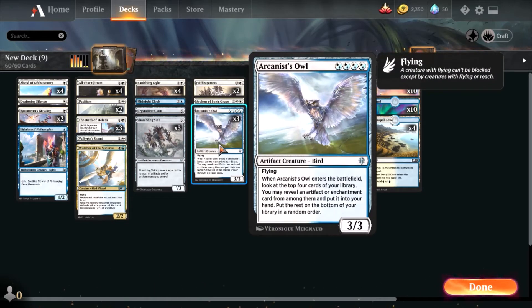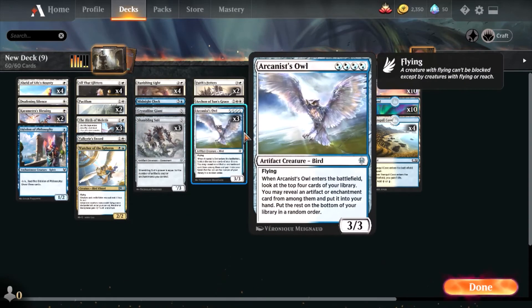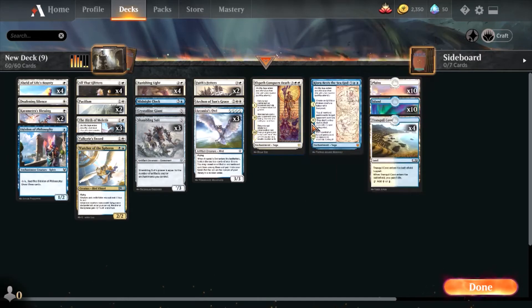Arcanist Owl is a great artifact creature — at the beginning of your turn it lets you look at the top cards and draw an enchantment or artifact card, so it's great for finding All That Glitters. It also has flying. Then there's Elspeth Conquers Death, which lets you resurrect something from your graveyard with a +1/+1 counter on it, and you can destroy a creature the opponent controls with a mana value of three or greater. It also costs two more to cast until the next turn for the opponent — amazing.